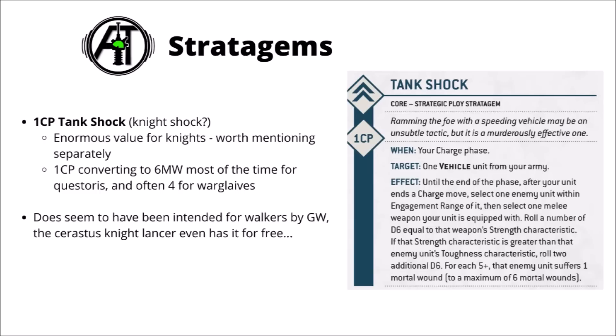It would also be remiss not to mention Tank Shock from the core book. Until proven otherwise it's intended for knights, and the Knight Lancer backs that up — it's written into the rules that it gets to Tank Shock for free when it charges in. If you're in any way unsure whether you're going to kill your target, this one's pretty much auto-use: 1 command point for an almost guaranteed 6 mortal wounds against most targets with a knightly melee weapon. Out of all these stratagems, my favourites are Tank Shock, Trophy Claim for plus 1 to wound, Fight on Death for 1 CP, and Rotate Iron Shields.